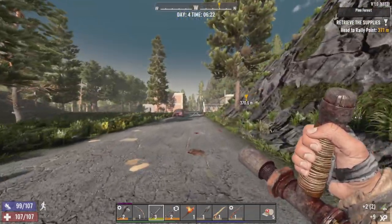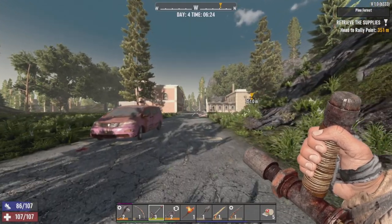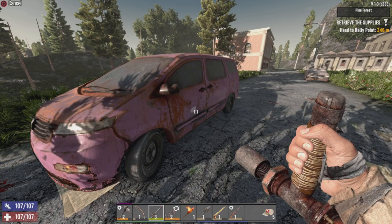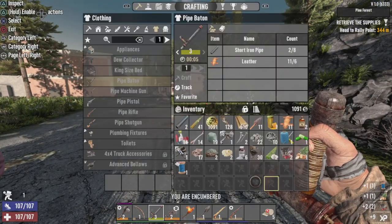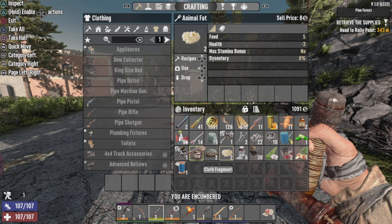Now we got our tier three baton, so should be doing a bit more damage. And search up the SmittyVan. Might as well, it's free loot. How much is that schematic worth? 160 bucks.